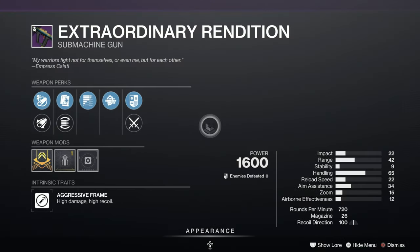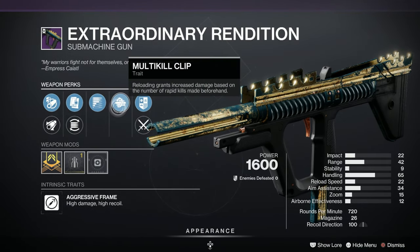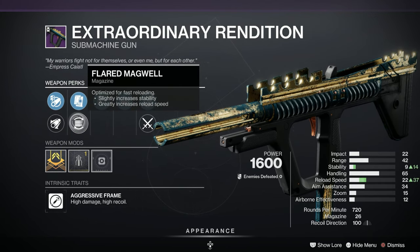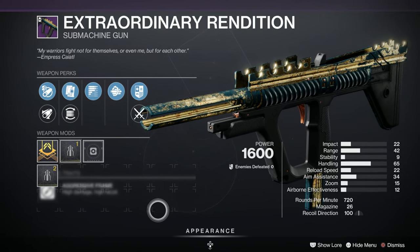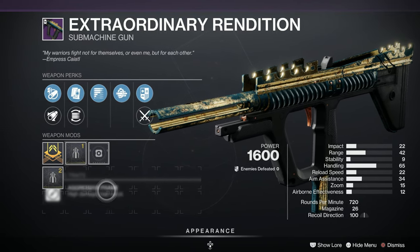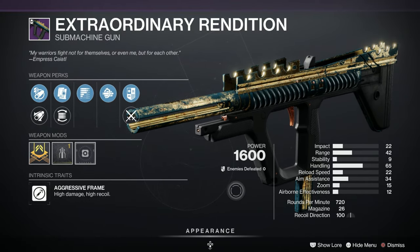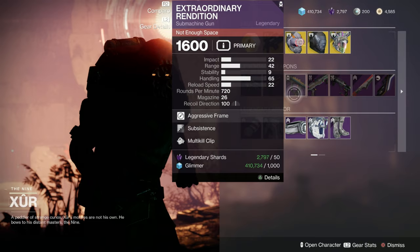Next, we've got the Extraordinary Rendition Submachine Gun - a C on Light GG for this particular roll, though I think it's quite a nice roll myself. Multi-kill Clip, Subsistence, Alloy Magazine, Flared Magwell, Extended Barrel, and Arrowhead Brake for the stability, with a Stability Masterwork. That's actually pretty good for stabilizing that baby out - it's a pretty good submachine gun, or at least it was back in the day. Aggressive Frame.